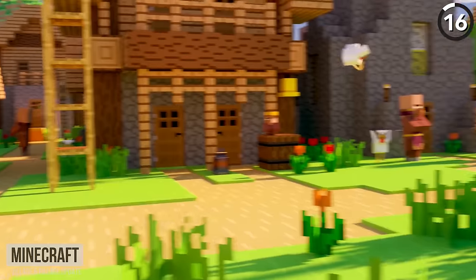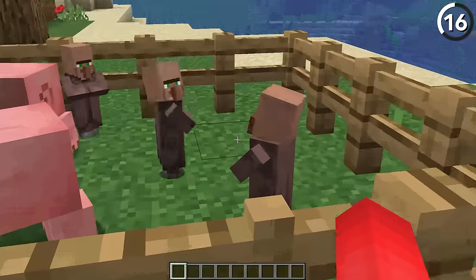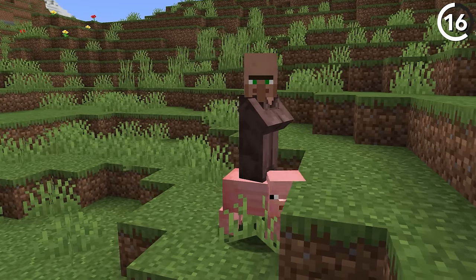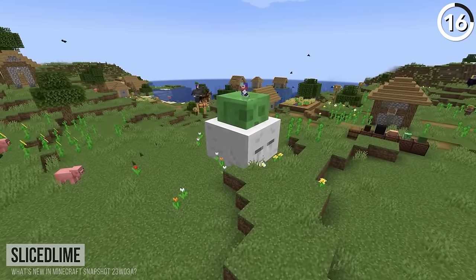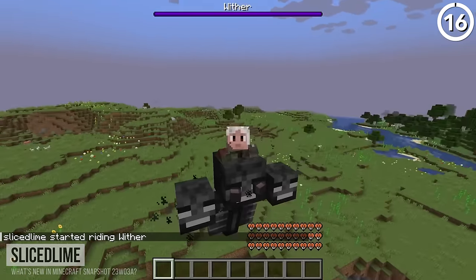Interestingly, this trailer feature used to not work, but now it's actually possible in new versions. When 1.14 was shown off, you wouldn't have a baby villager riding a pig — but now with the slash ride command, we're not only able to make that happen, but we can have a whole number of mobs riding on top of each other. The results get pretty crazy; it's worth playing around with.